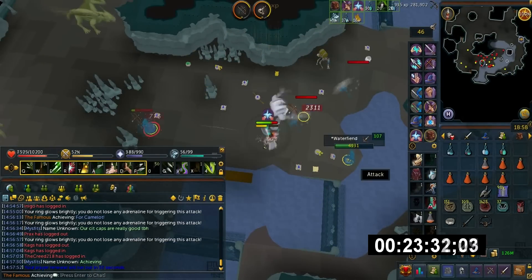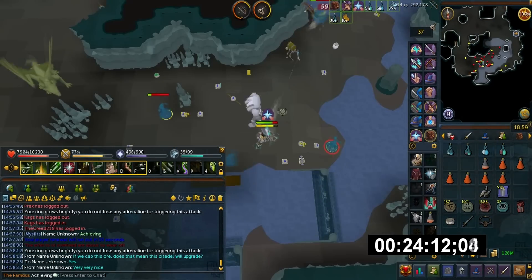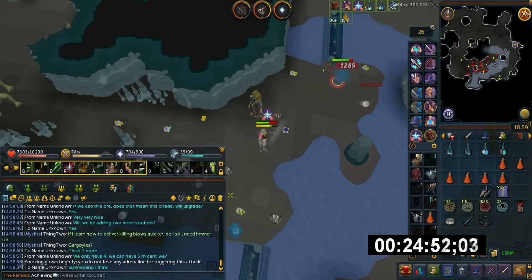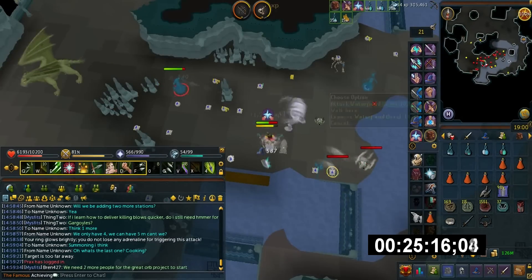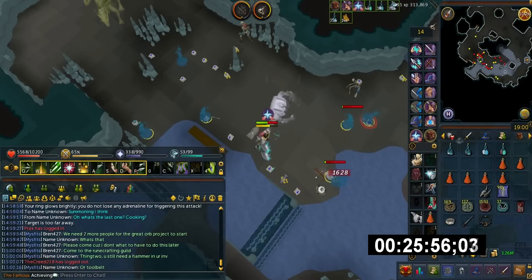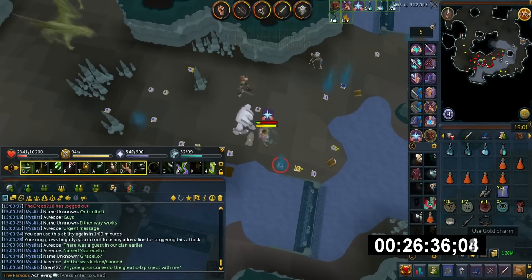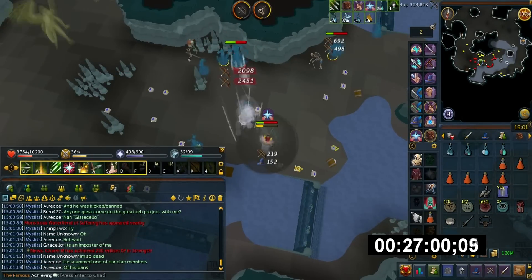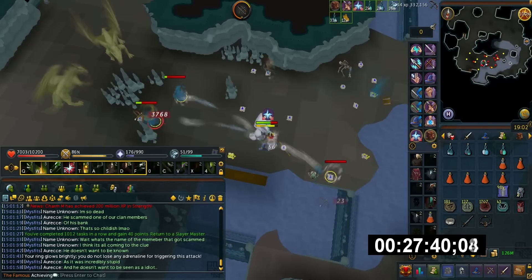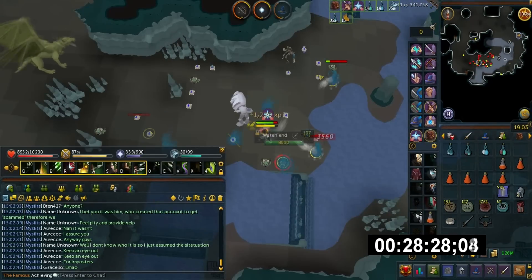For those wondering how I'm getting 6 charms per kill — the time I recorded this video was on Slayer Weekend. One cool feature is you get an additional charm per kill, meaning 2 charms instead of 1. For multiple charm-dropping monsters, however, you only add 1 — so a Steel Dragon, which normally drops 3 charms, would drop 4 with Slayer Weekend. Another cool thing is that the Familiarization triple charm buff actually stacks with the bonus charm, and it multiplies the charms by 3 after the additional charm is added — essentially giving you 6 charms per kill.